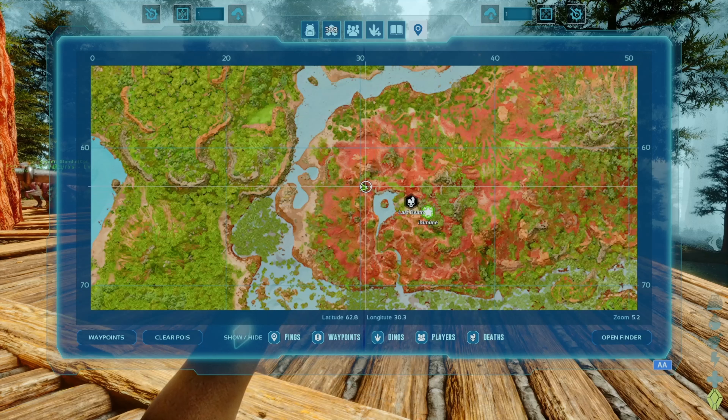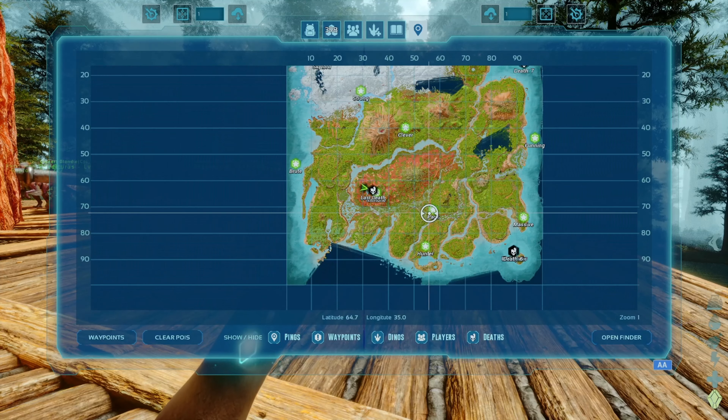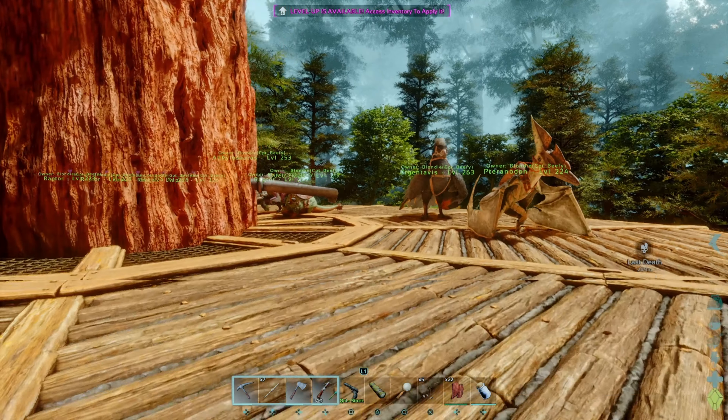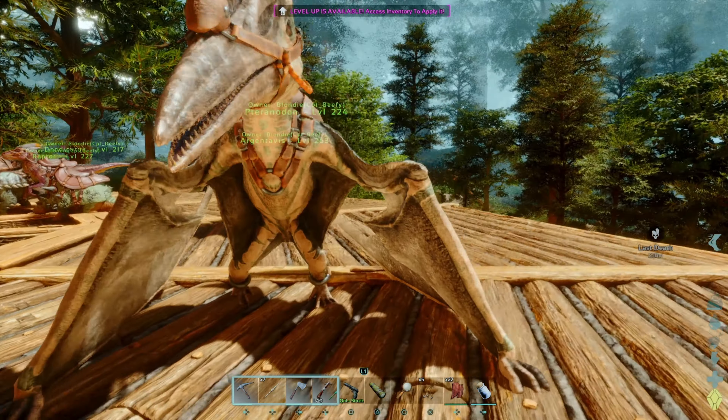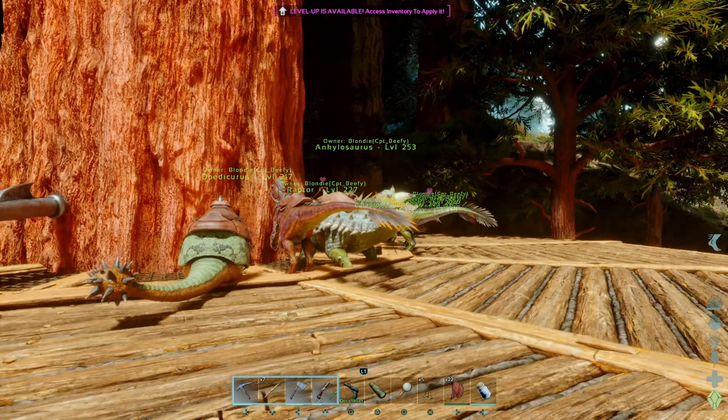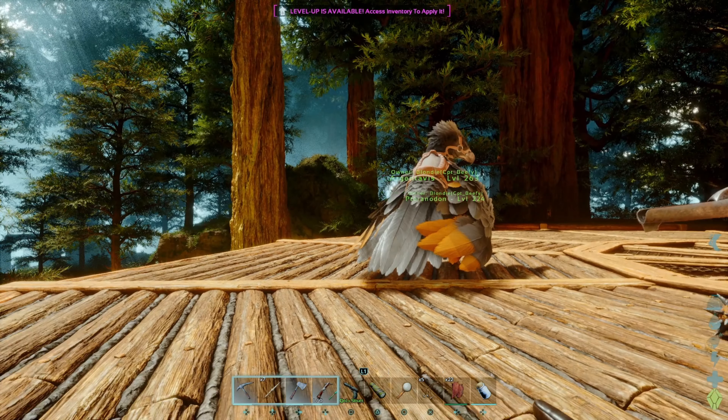Here's the coordinates: 62, 8, 30.3. It's right close to this nice little pond and river heading south into the swamp area. And then you've got the artifact of the immune cave over here, which is a really good cave for farming. Once you get a gas mask, you can go in and farm tons of blueprints, lots of chitin, lots of cementing paste if you've got a frog. Just an absolute winner of a cave, and definitely worth being close to.